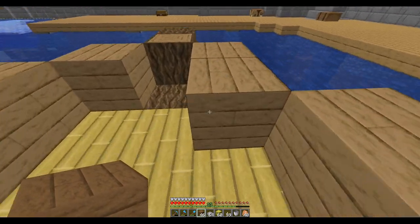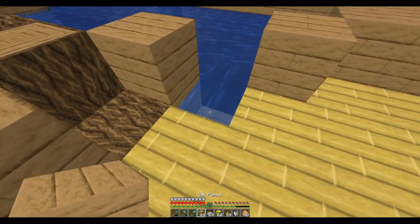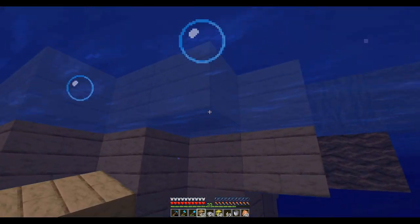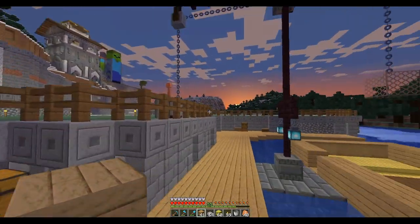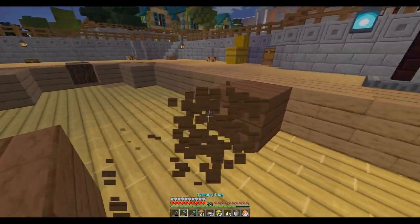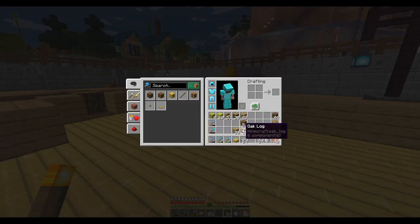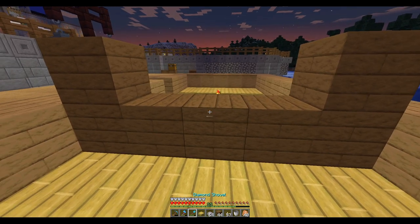That doesn't look right — this goes there. One there, two there. I guess that's okay, but that means the side is off. It's dark already — jeepers. I'm actually going to move that back. There we go — and we'll just do this just in case. This is going to be the cabin right here.